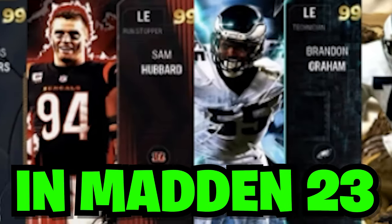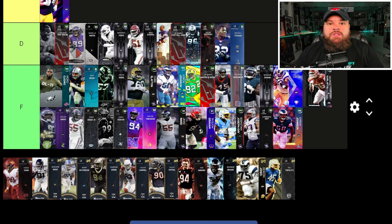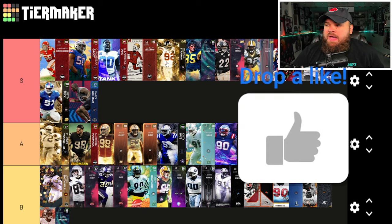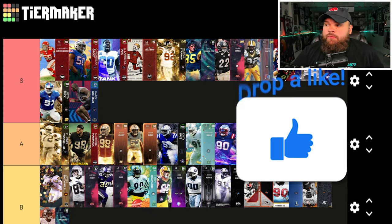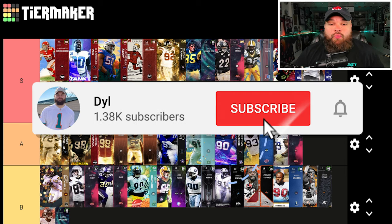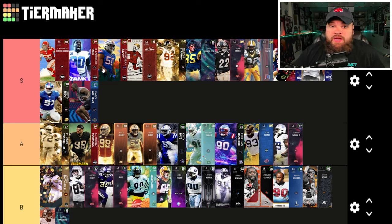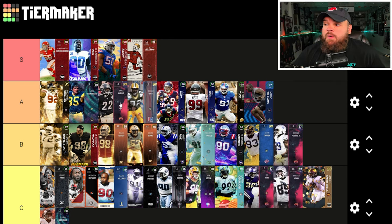Ranking the best left ends in Madden 23 — we're back with another tier list update. Before I re-rank the old cards and rank the new cards, I want to shout out the comment of the day. Looking at the old tier list, I'm going to move everyone from S that isn't an AKA down into A. The reason for that is Tank and Furious George with Run Stopper for zero is actually a really nice X factor right now, but Unstoppable Forces are still great — you could go even crazier with the knockouts or run on top of the forces.